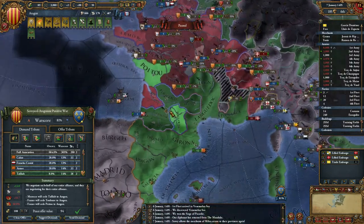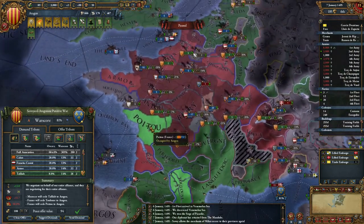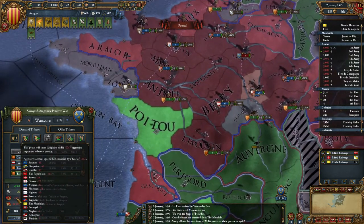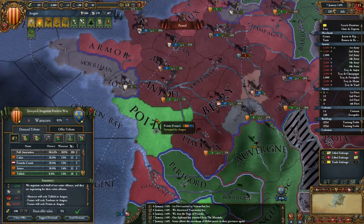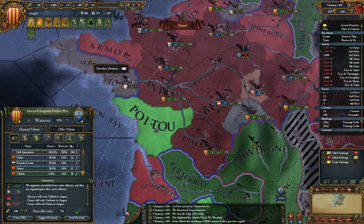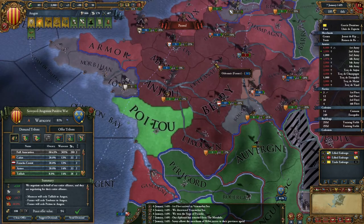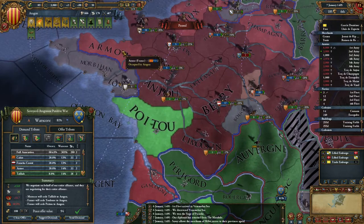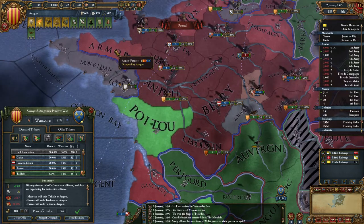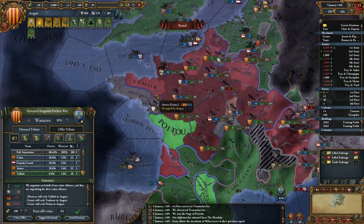I want to take Toulouse — I have a claim on that and a mission now. I can sell this to Armagnac and then annex them. I want to take Poitou. Sadly I don't have a claim on that, so that's going to cause a decent amount of aggressive expansion. But this will give me continuous land access up to Brittany. I'm planning on declaring war on Brittany in the very near future, vassaling them up, and then in the next war against France forcing them to give back Armour and Anjou. Then annex Brittany — that would complete part of the challenge for getting Armour.